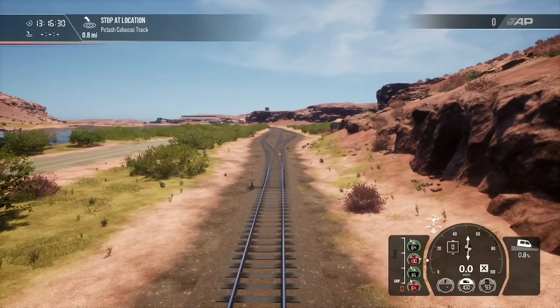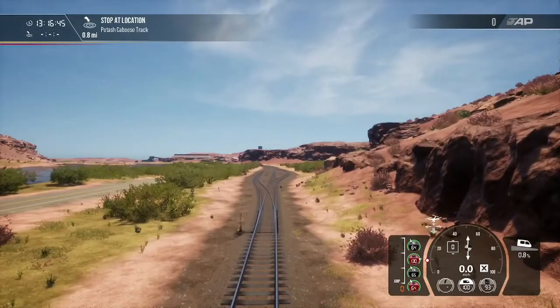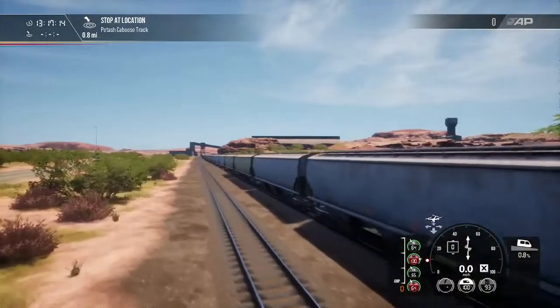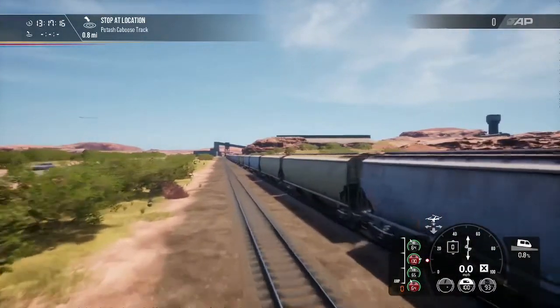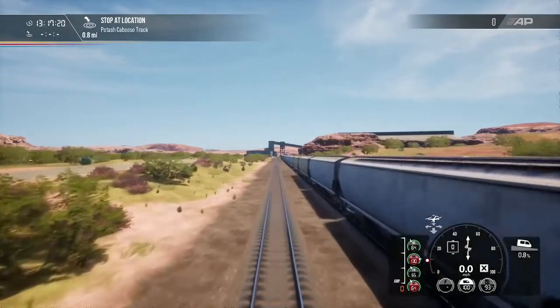Behind me, the camera is towards Brendel or Thompson. The middle track is going to be our main track. The one to the left we'll call track one, and that little small track on the right-hand side is going to be our caboose track. Here are the empty covered hoppers that we need to spot in the potash track so they can get those loaded.